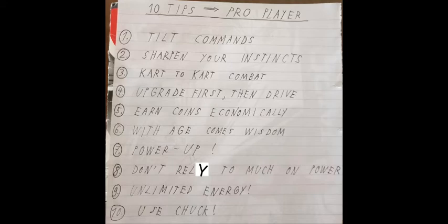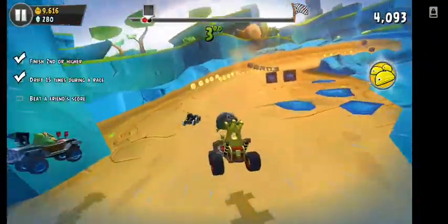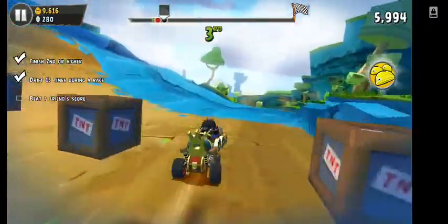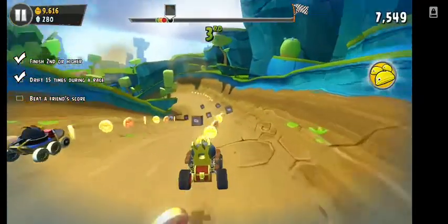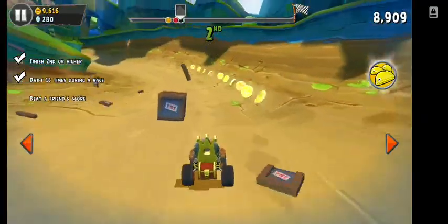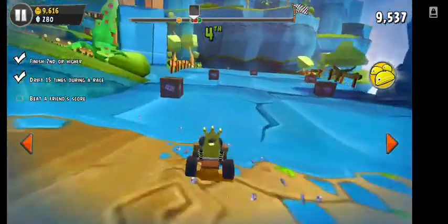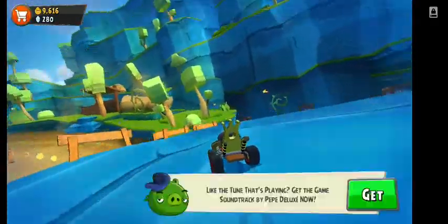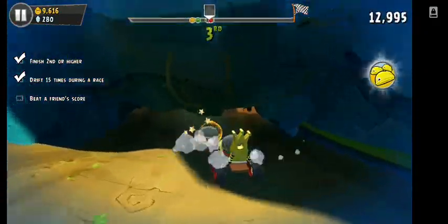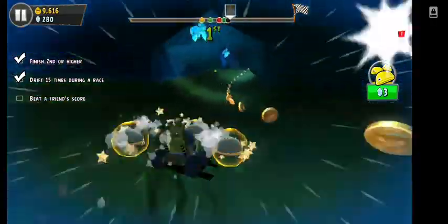Let's start with tilt commands. A lot of you know that when you use the tilt commands on your phone or tablet, you can really feel how the cart goes, just like driving an actual car. These button commands are really uncomfortable, but when you use tilt you have full control and full power in your hands, especially in Sub-Zero where you can fully feel how the cart goes.